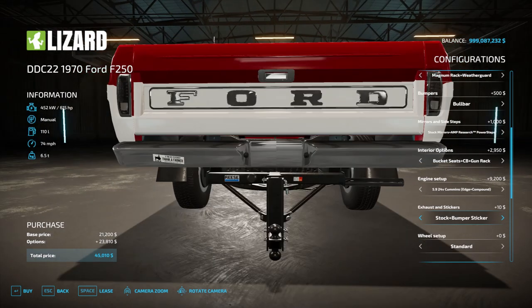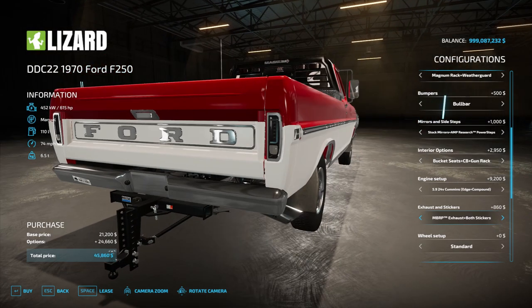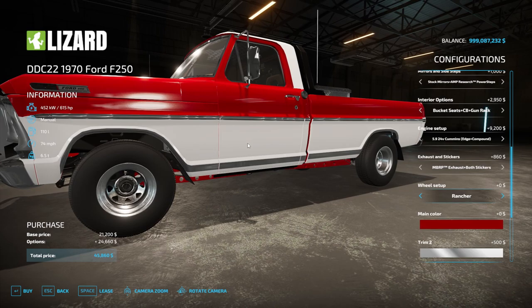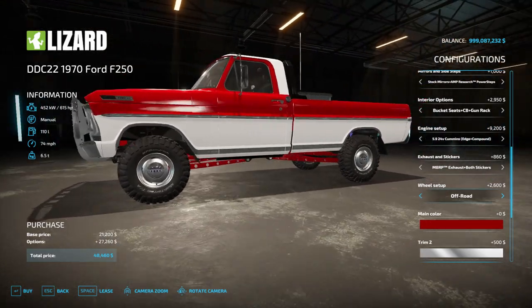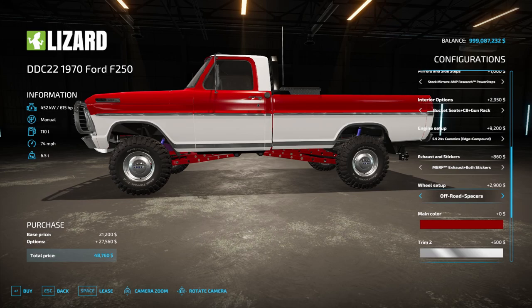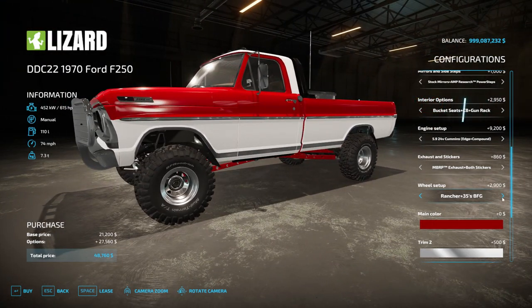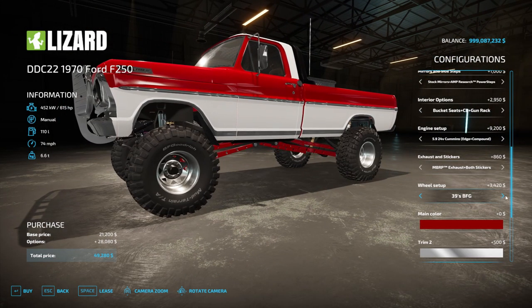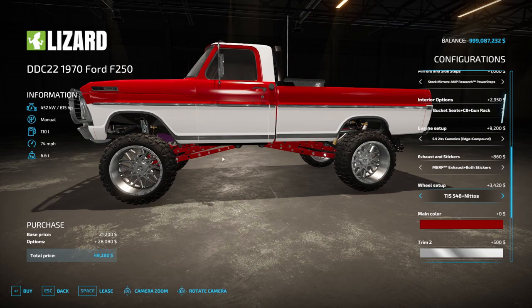There are different exhaust options: stock exhaust, MBRP exhaust, and back to stock. Let's do it with both stickers. The wheel setup is where it gets very interesting. You can go with standard wheels, Rancher, a little off-road lift, off-road with spacers, Rancher plus 35s BFG, Black Rhino and Yokohama G-Lander, 39 BFGs, MT 37s BFGs, and TIS 548 plus Nidos. That last one is a little ridiculous.